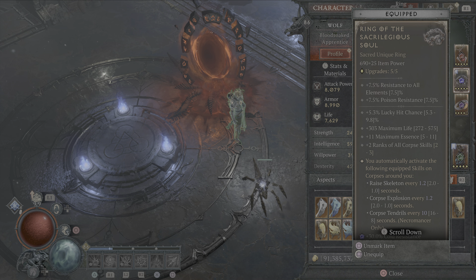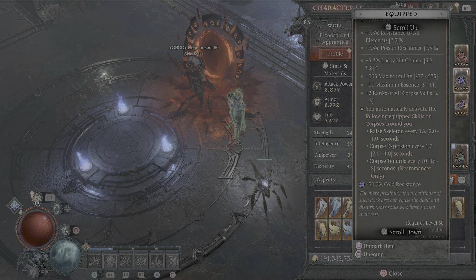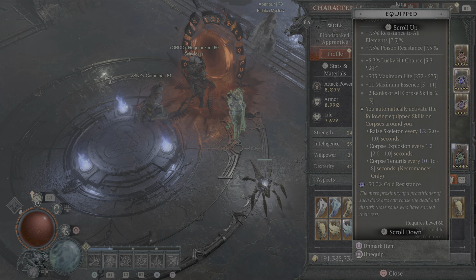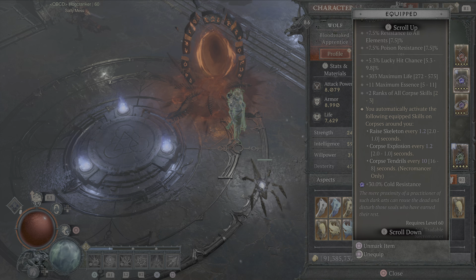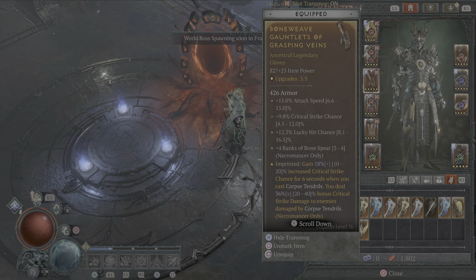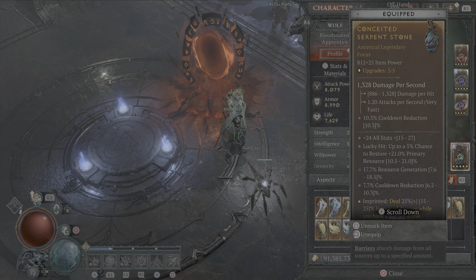The Ring of Sacrilegious Soul is mandatory - this you've got to have. Get it as high as possible. You want three ranks to Corpse Explosions, the highest roll on essence, highest roll on max life, highest roll on lucky hit chance. You actually want the lowest rolls on the aspect timing - the one-second interval - because if Corpse Explosions go off once every second, you will stack up to a 40x damage multiplier on your paragon board constantly. A Lidless Wall would also be fantastic here for more Bone Storms and the resource gen and lucky hit it provides.